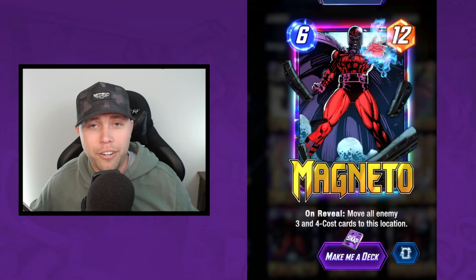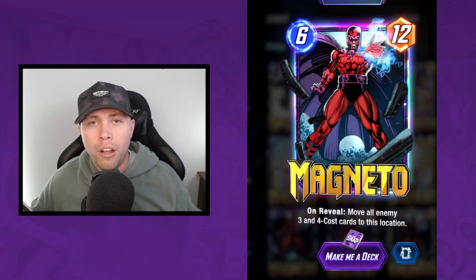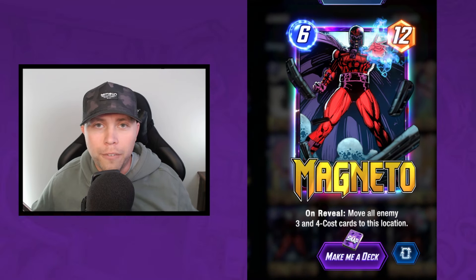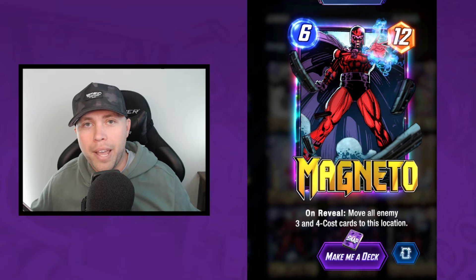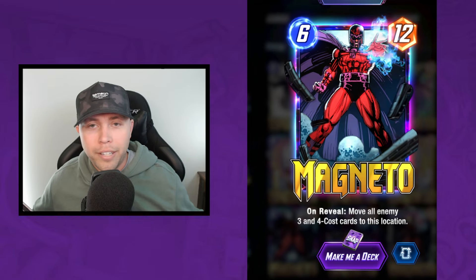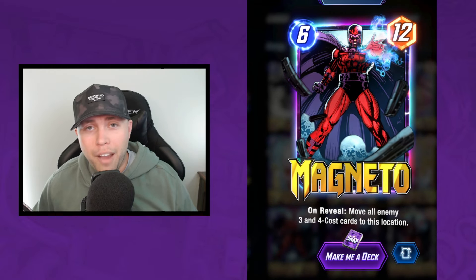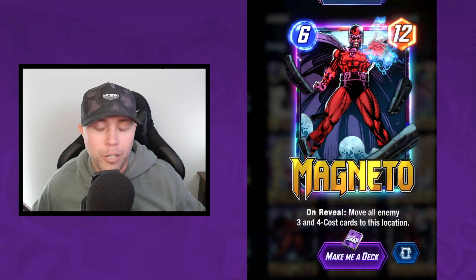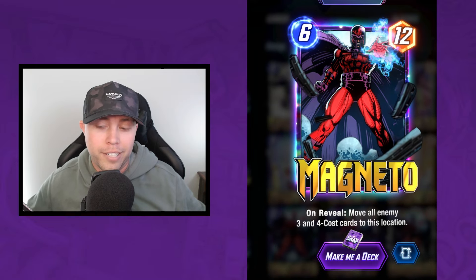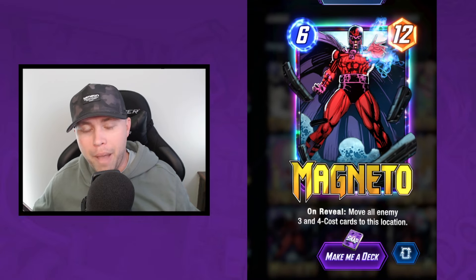One of the biggest weaknesses — if not the biggest counter to this deck, even more so than a well-timed Leech — is honestly just Magneto. All of your power: Beta Ray Bill, Thor, Ms. Marvel — they're all three and four-cost cards that can be moved and manipulated by Magneto. If you've got a Ms. Marvel in the middle hoping to win the side lanes, Magneto can easily move that around. Worst case scenario, he moves Ms. Marvel, Beta Ray, and Thor all into the same lane.